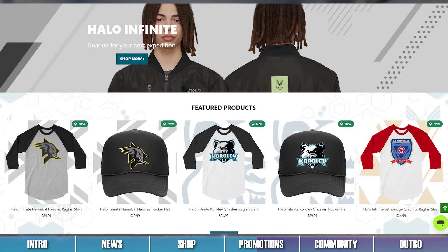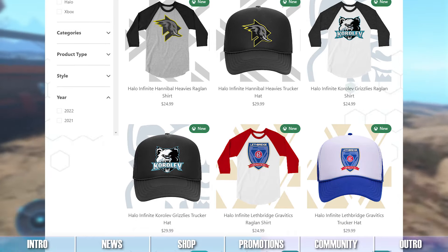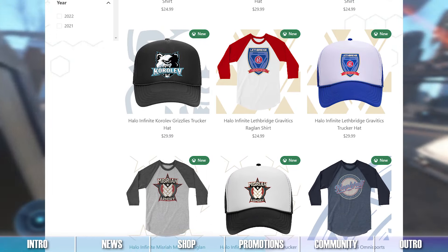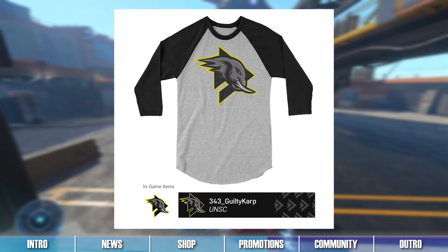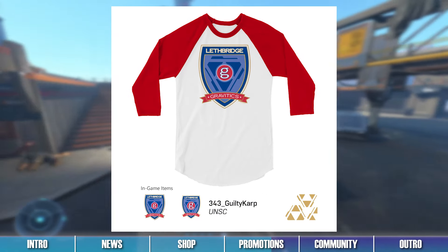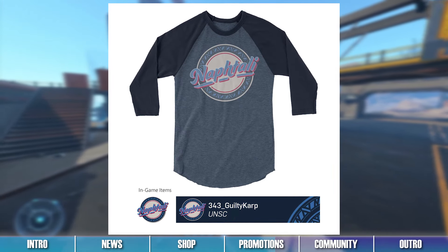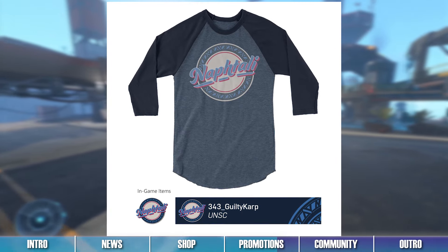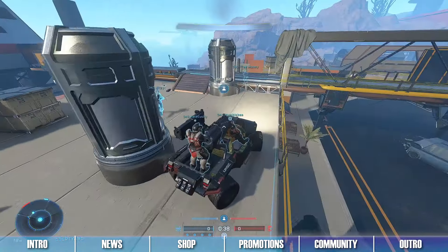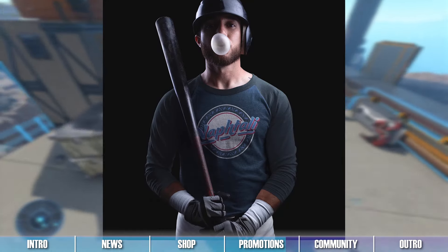Promotions are still available via the Xbox Gear Shop. By purchasing specific Halo-themed apparel from the online store, you'll receive a code to unlock emblems for Halo Infinite. Players can unlock the Hannibal Heavy's Emblem, the Korolev Grizzly's Emblem, the Lethbridge Gravitics Emblem, the Mizraja Mauler's Emblem, or the Naftali Omnisports Emblem by purchasing the corresponding hat or shirt. Be sure to check out these Xbox Gear Shop items if you wish to sport these great looks in-game and on the streets.